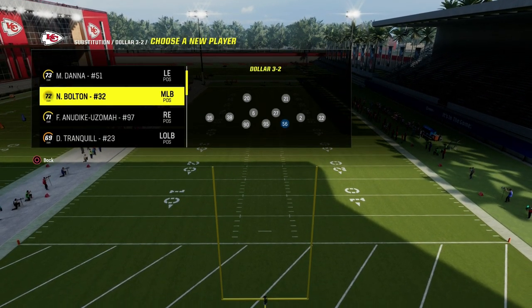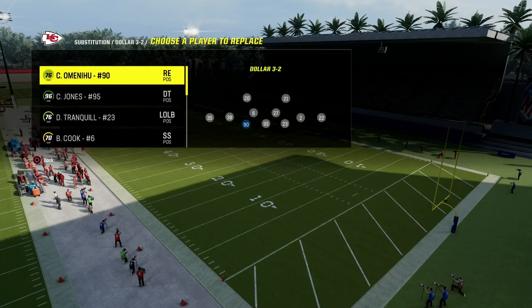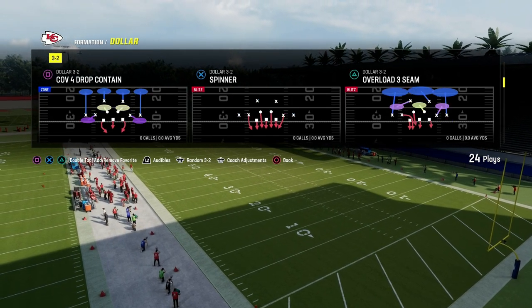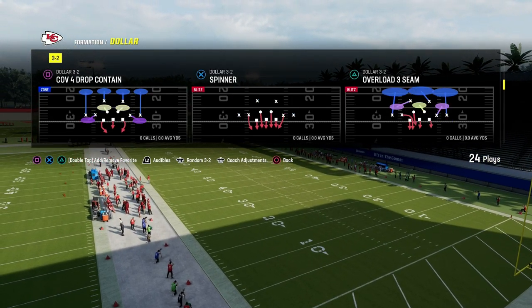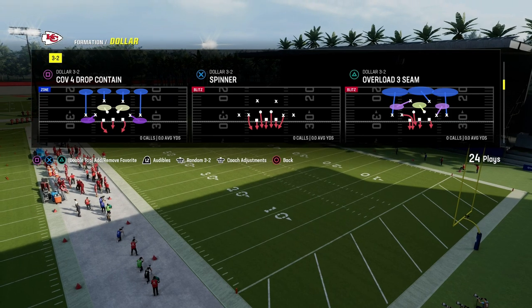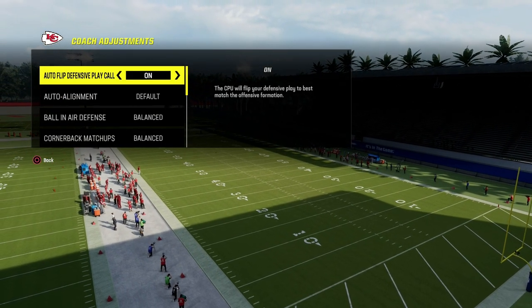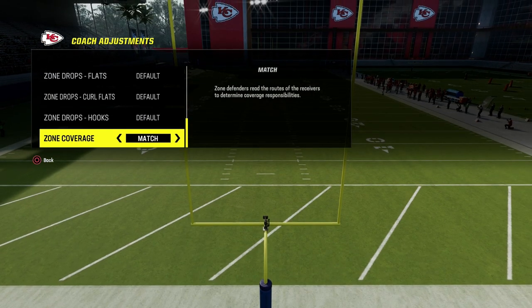This blitz that I'm going to show you out of dollar is kind of a little bit of a twist in terms of the way that dollar has been run so far this year. It's going to be out of Spinner or DB Fire 2 — you can do it out of both. Importantly, you want to turn your auto flip off and you're going to turn your zone coverage on to match.